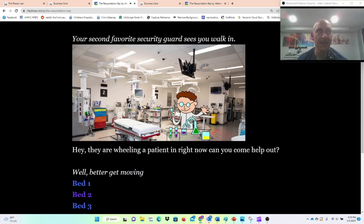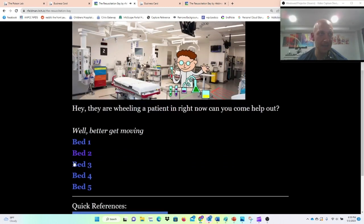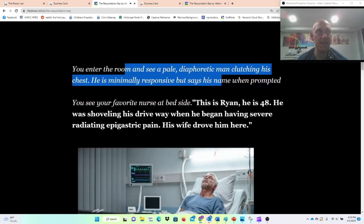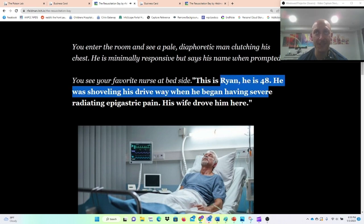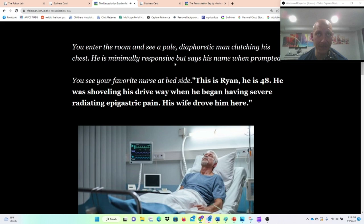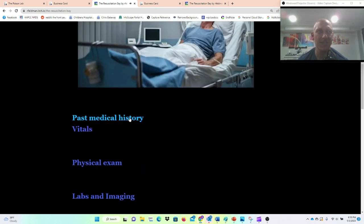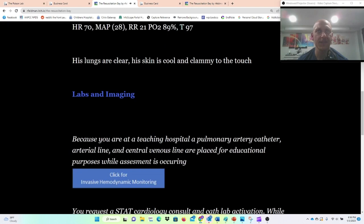Or you can induce V-tach in a patient by playing through the main game. Your second favorite security guard sees you walk in and says a patient is being wheeled in right now. Let's do Bed 3 — a pale, diaphoretic man clutching his chest, minimally responsive. He's 48, was shoveling his driveway when he began to have severe radiating epigastric pain, and his wife drove him here. History of diabetes, hypertension, takes metformin.